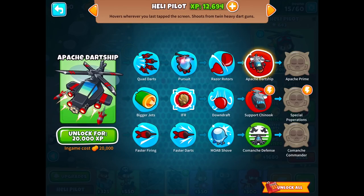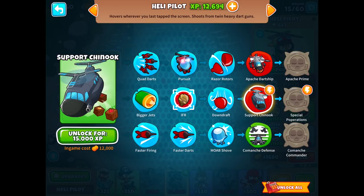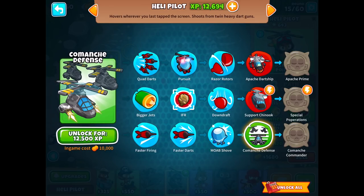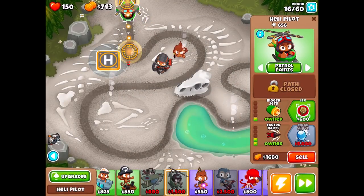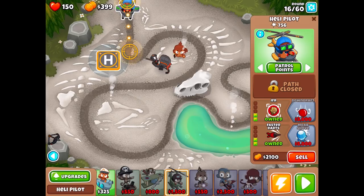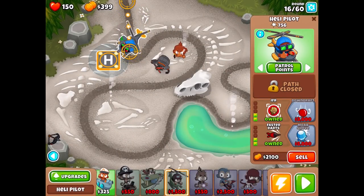Looking at the other upgrade path: it's 10,000, but you pay for the 5,000 Moab Shove earlier so it's still easier to afford in the long run. We'll probably get that upgrade, get a lot of experience with this guy, get the camo takedown, and work with that. Now that we have that upgrade we should try to go for the bottom tier.